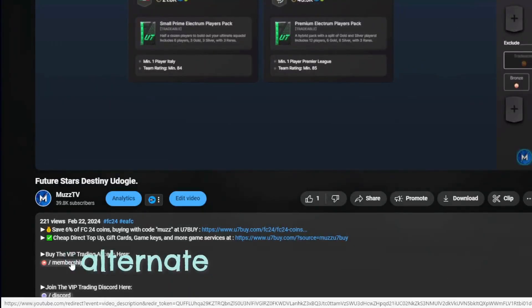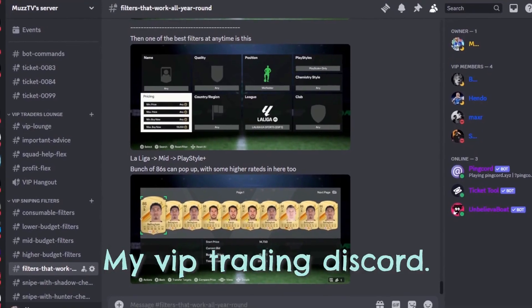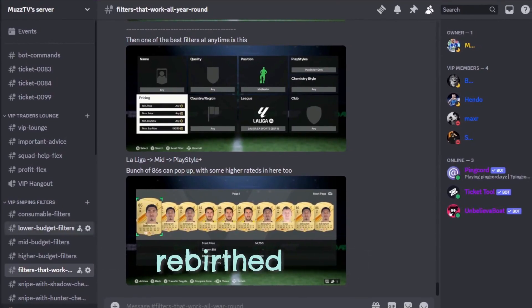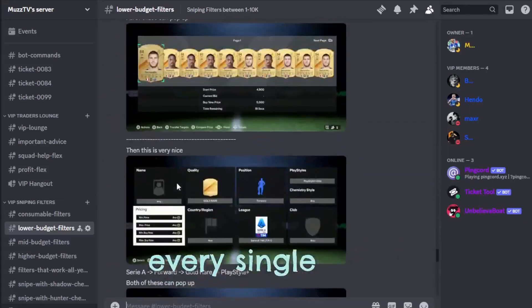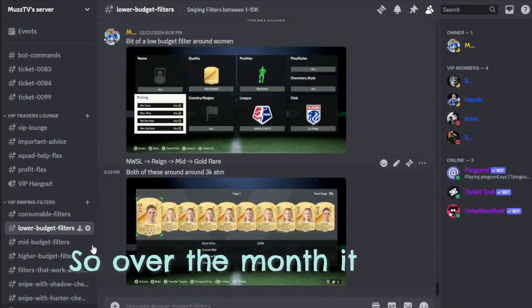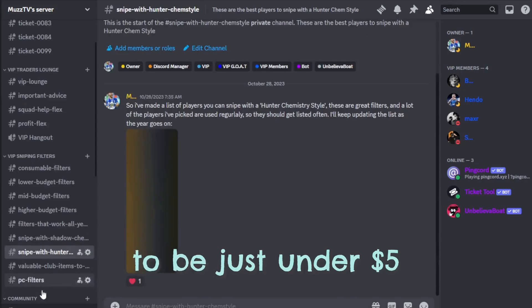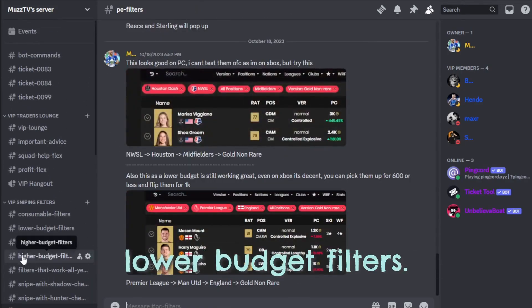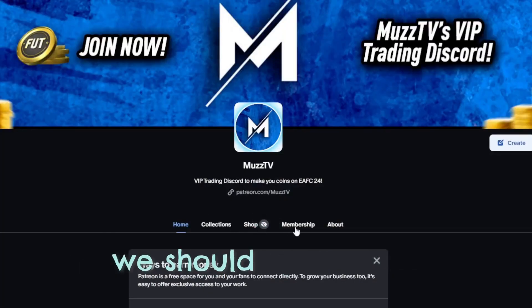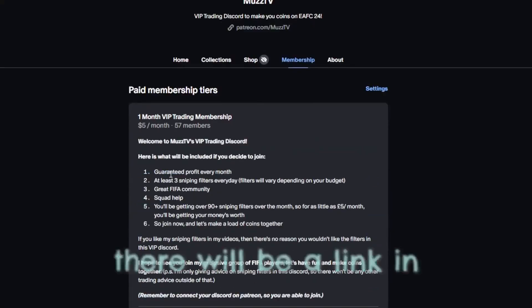If you're looking for a cheap alternative to making quick coins on FC24, do check out my VIP trading Discord. I've recently relaunched it and I'm going to be posting a minimum of three filters in there every single day, so over the month it will be roughly 90-plus filters. It's going to be just under five dollars. You'll get high budget, mid budget, and lower budget filters — so depending on your budget, every avenue is covered. There will be a link in the description.